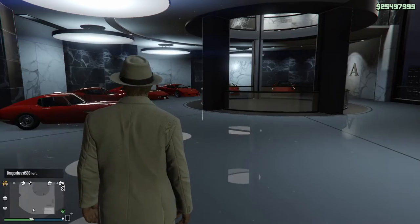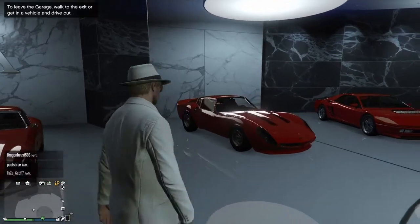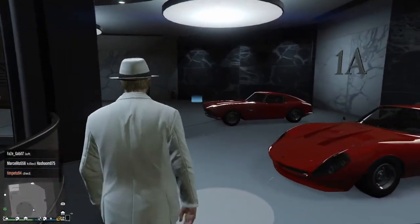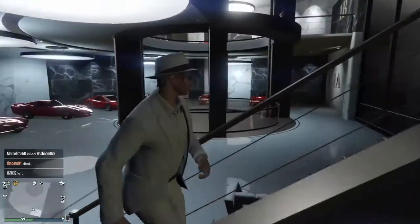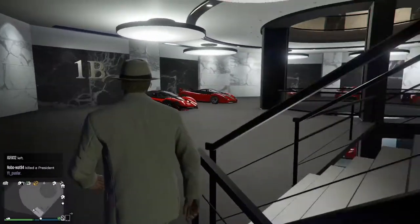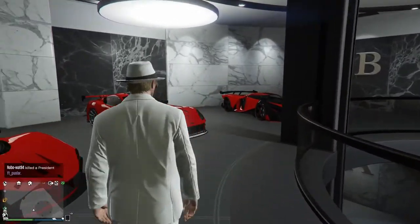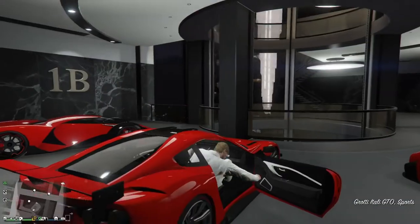Here we are at the Maze Bank offices. First off we've got the GT500, next to that we've got the Stinger GT, next to that we've got the Cheetah Classic, the Turismo Classic, the Carbonizare, and the Beast here in the corner which we won't even look at because it's such a hideous disappointment. We're going up to the second level now to have a look at the karatos up here. We've got the modern day Turismo, the Cheetah, the Vision over there, the GTO which is fantastic, and we've got the proto - something like that, I have no idea.